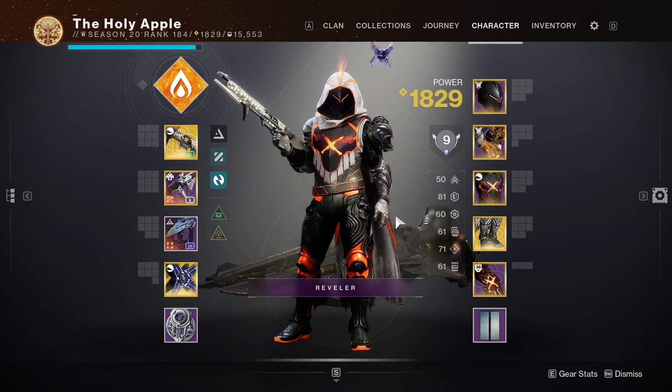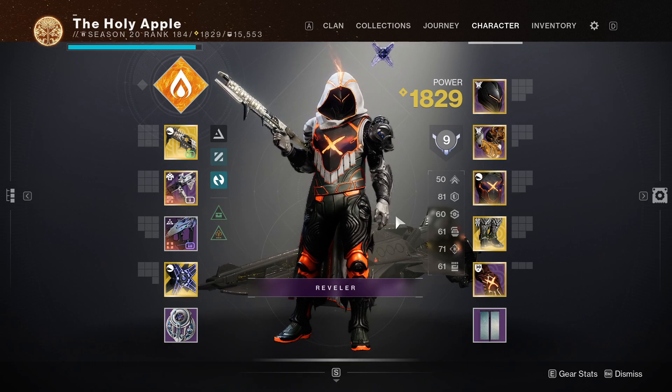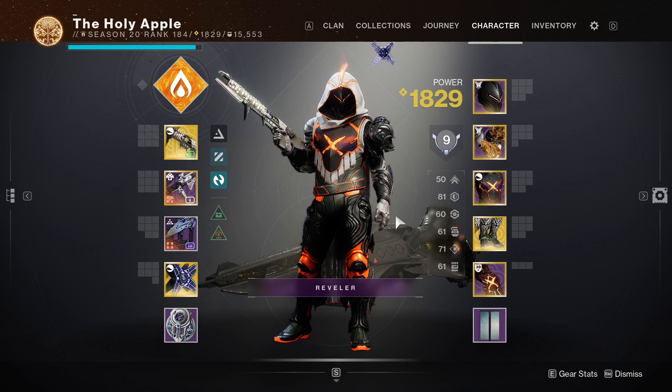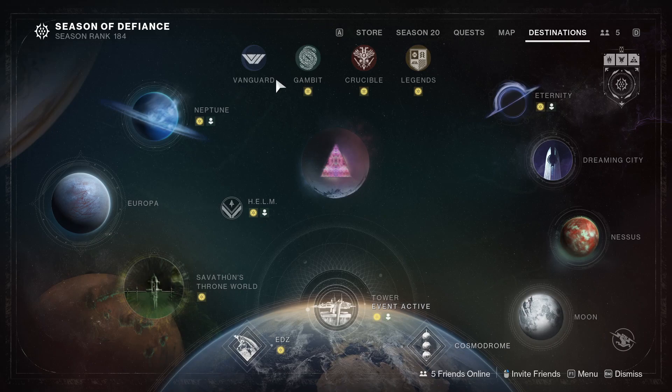It's finally that time again for another part of the newbie guide. We've learned about build crafting, weapon crafting, how you can get different types of occurrences, and a lot more within the guide so far. But it's now time that you start tackling the end game content. At the very start of this end game content is something called Nightfall.